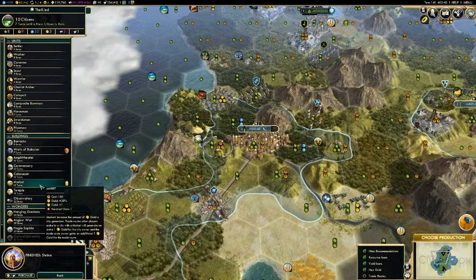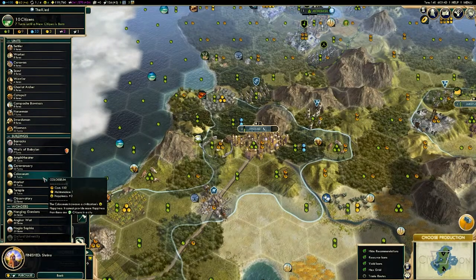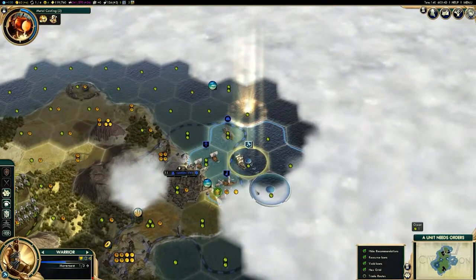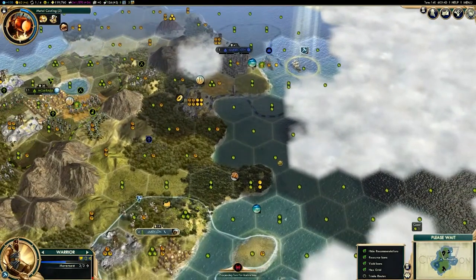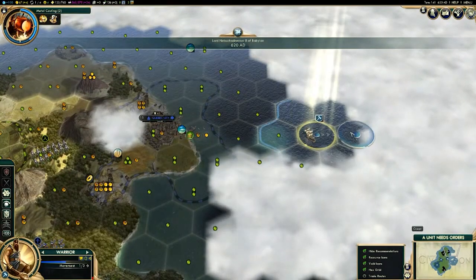As you move through the game, you will want to start using the other great scientist ability — the immediate tech boost — rather than building the academy tile improvement. Generally, once you reach Plastics, it's a good idea to use the great scientist for a boost, because you'll get more science out of them by immediately expending them rather than building a slow-churning tile improvement. But there can be some use cases earlier in the game if you really need to rush a certain technology — by all means, go for it.